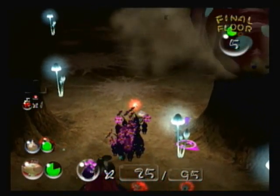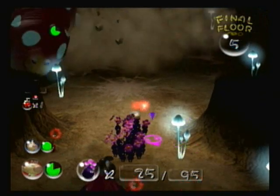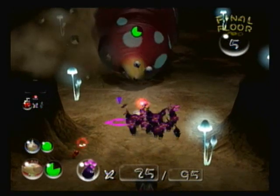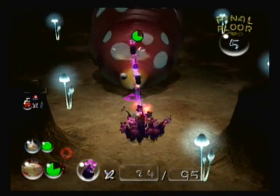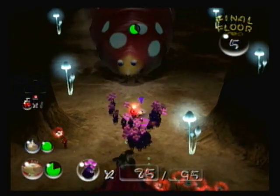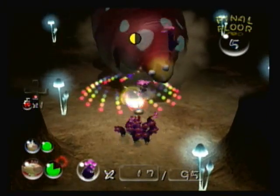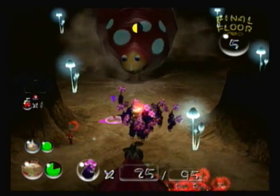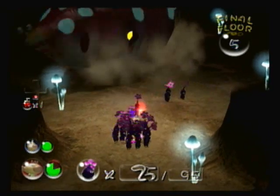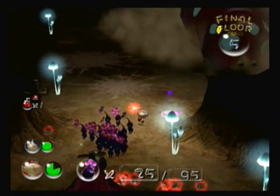This is her attack — she basically rolls and tries to flatten your Pikmin. There's actually a WarioWare Smooth Moves game based on this boss fight, which I always thought was really cool. They did a great job designing that micro game. This boss isn't too bad at this point in the game, but later on they added a very annoying mechanic to this fight — we'll go over that when we actually get to it.